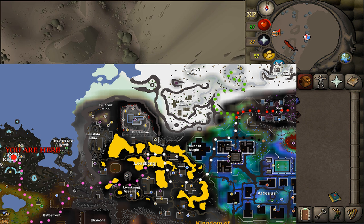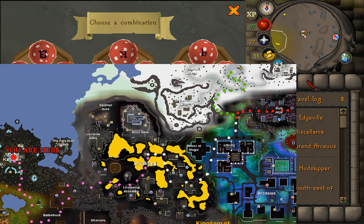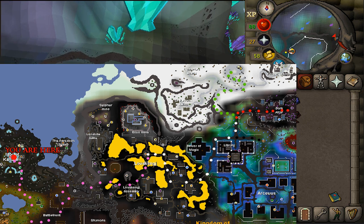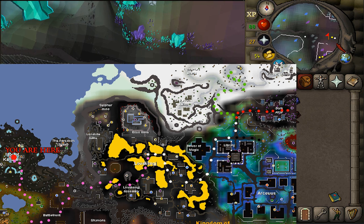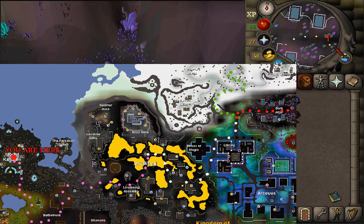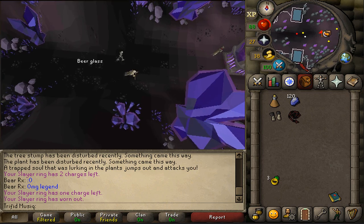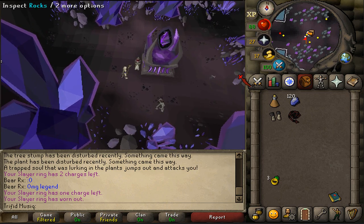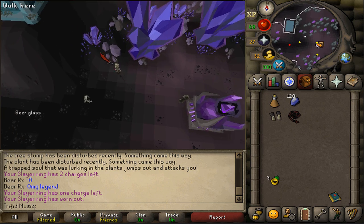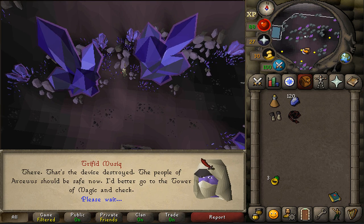A second way to get to the Dark Altar would be to teleport to Wintertoth. Once you've made it to the Dark Altar, around it there should be some rocks with inspect options. Search the rocks around it to find a hidden device, but the location is random for everyone, so just keep looking for it. Once you've smashed the hidden device, we're ready for the next step.